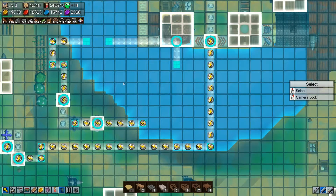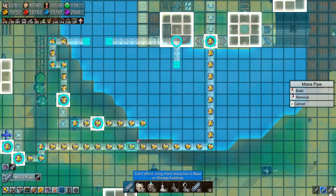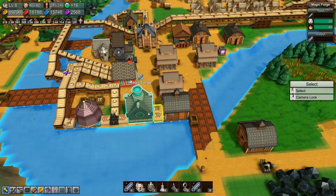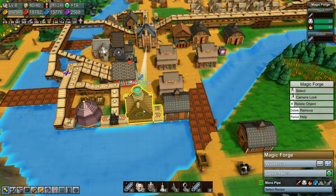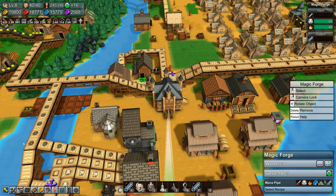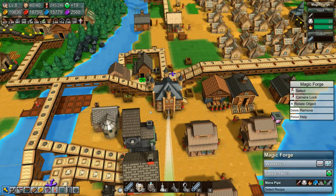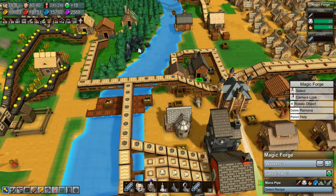Let's see if we have enough to do anything now — nope, not yet. So while I'm waiting for that, let me check — we're not getting pipe here, and that's because this conveyor system is all clogged with junk.